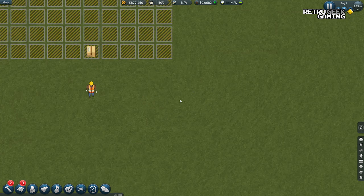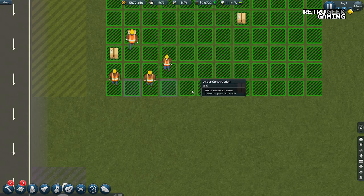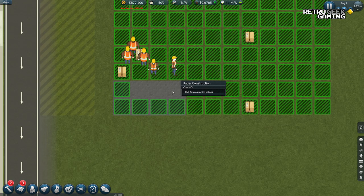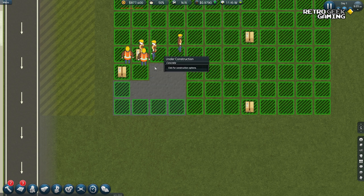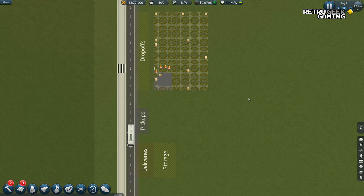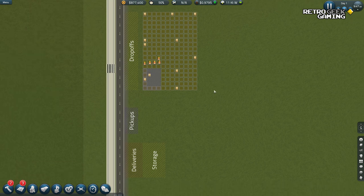I think maybe we need more people, but I don't want to spend too much money. Time is money, but you know. They're waiting for more concrete, probably. There you go — we have started building. The sprites are not particularly good. Maybe we should keep the zoom out and treat this more as a blueprint type of game.